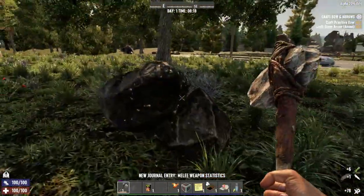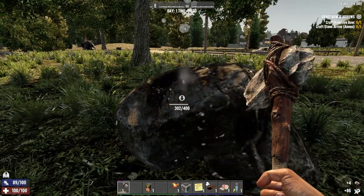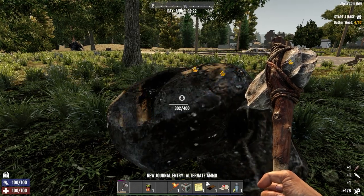There was an insane amount — well, okay, four bird's nests right here. So let's get some stone, and in the meantime we can make our primitive bow and our stone arrows. We are going to upgrade those as soon as possible.